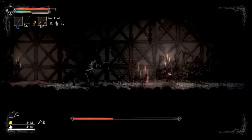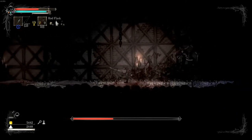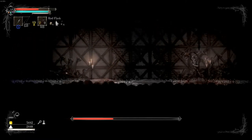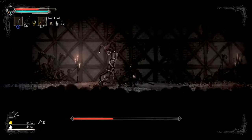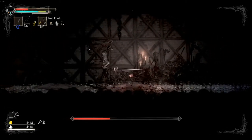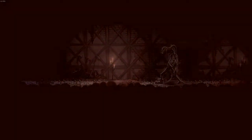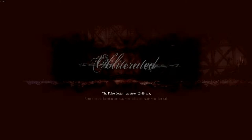What interests me most about this game is the way it handles progression. You have two different resources: gold and salt. Salt is basically your Souls, while gold is what you spend when buying consumable items. You don't spend gold when upgrading items — you spend salt for that.